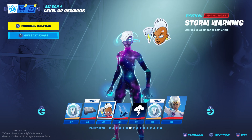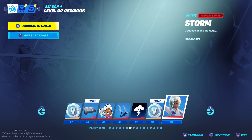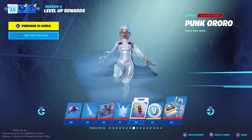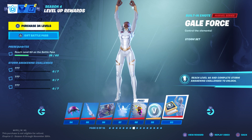There's also a Storm Warning emoticon and the Storm Strike contrail, as well as the Storm banner and some more V-Bucks. You get the Storm outfit at level 53, the Storm edit style for your glider at 54, the Storm harvesting tool at 55, a loading screen at 56, the Storm glider at 57, a Storm spray at 58, and more V-Bucks at 59. Once you reach level 60 and complete the Storm Awakening challenges, you'll get the Gull Force built-in emote.